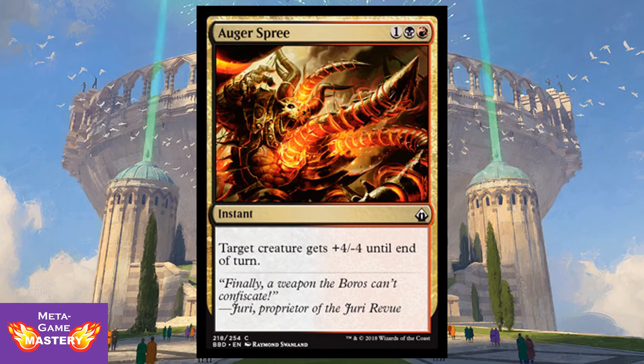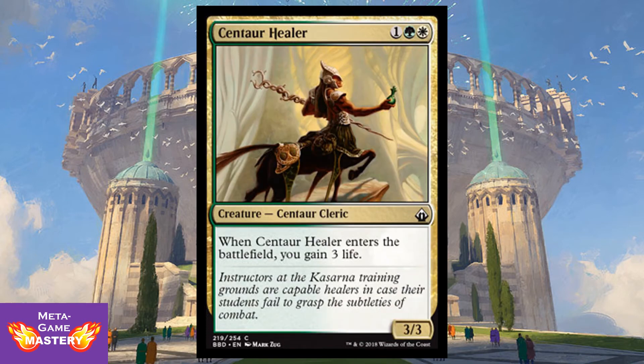Augur Spree is getting a reprint. It's 3 CMC — one colorless, black-red — for an instant. Target creature gets +4/-4 until end of turn. The +4 doesn't do a whole lot in most cases, although it would work out fine with Gorm. Usually this is used as an instant kill spell. Centaur Healer is also being reprinted. It's 3 CMC — one colorless, green-white — for a 3/3 Centaur Cleric. When it enters the battlefield, you gain three life. For limited purposes, this is fine and entirely on curve — you get a 3/3 for three with the upside of some incidental life gain.